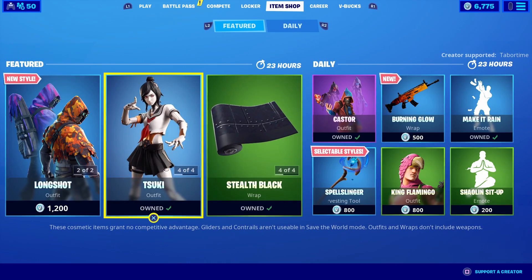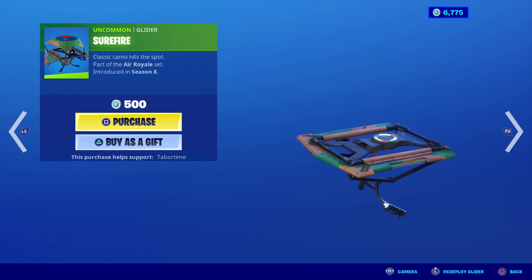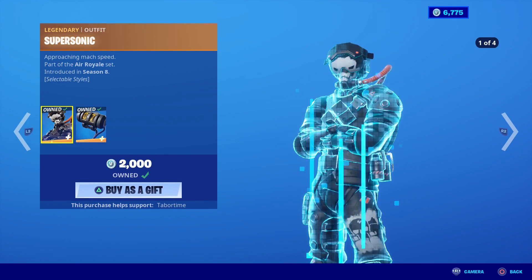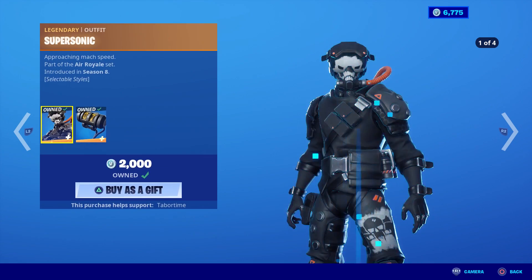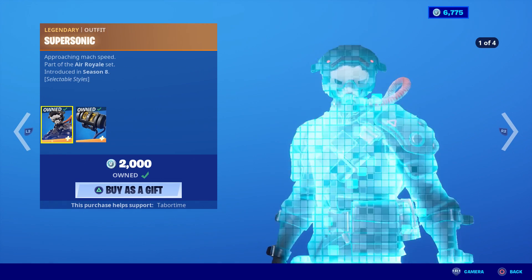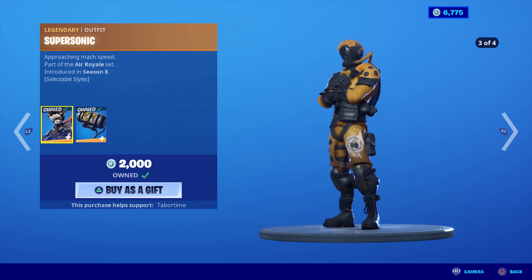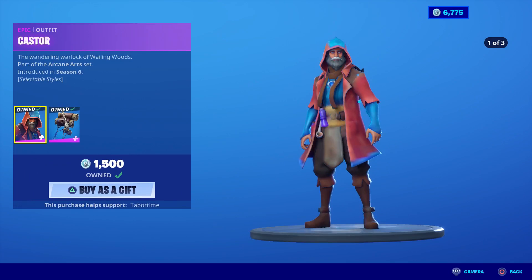Stealth Black camo is here — who does this go with? Dogfight? Oh, Supersonic. His back bling has the reactive counter on it, so this is a great skin. He's got four different styles. It's not letting me cycle through them but you can see the styles — it's the best.